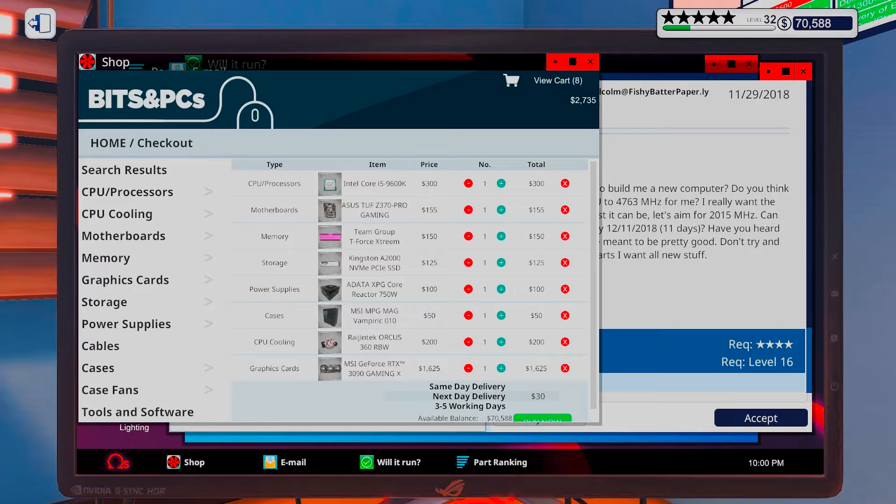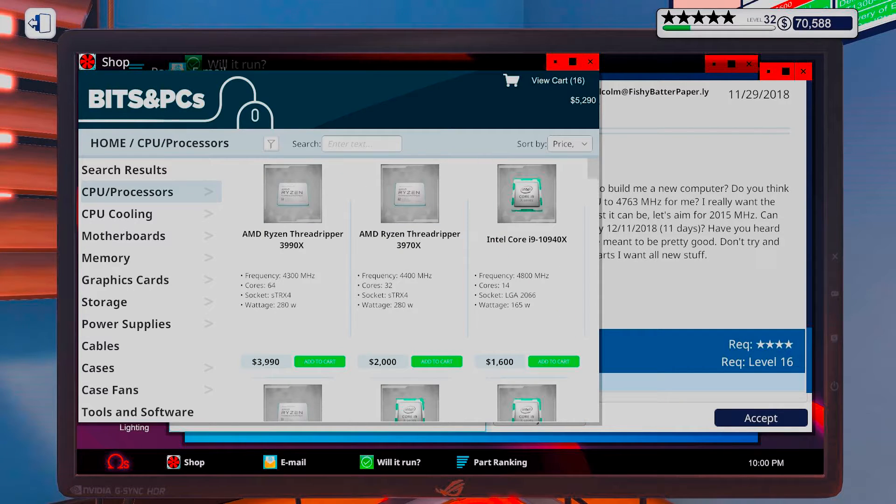Okay, well I could just copy this build and see how it works. We could get a better CPU and use the RAM from before. Let's see - processor, socket.